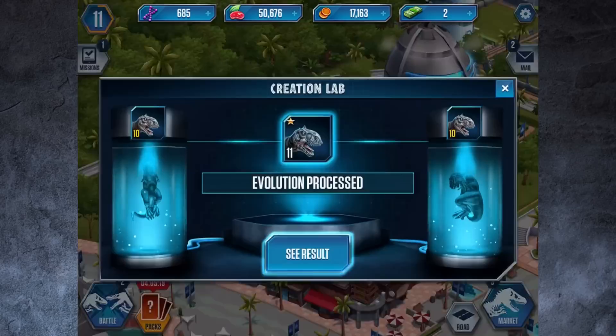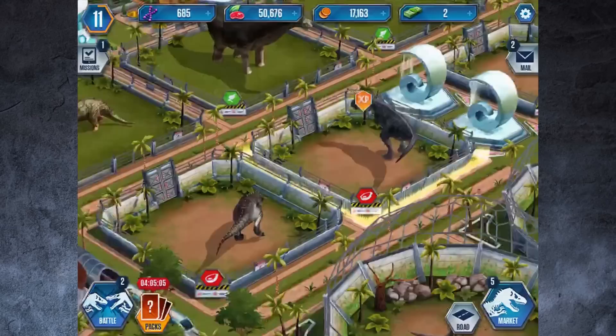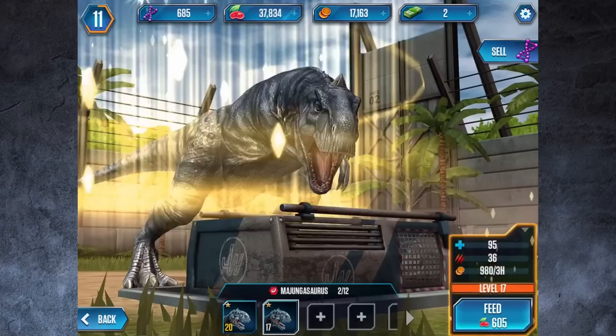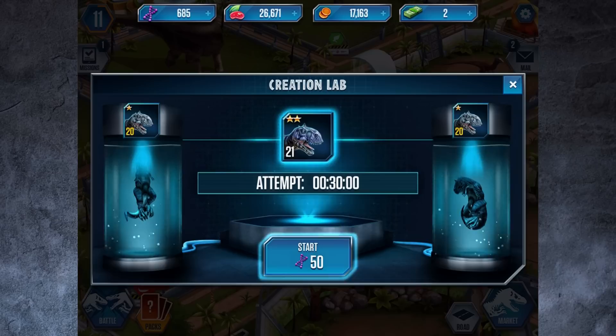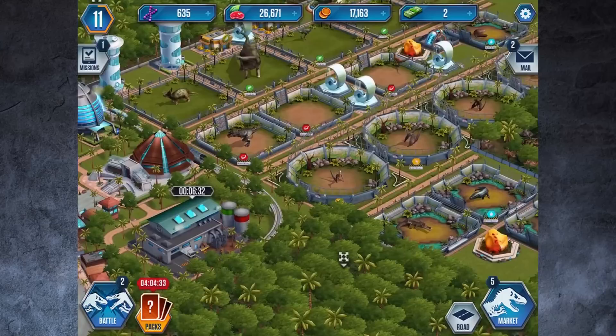Over to the creation lab — our level 11 evolution is complete! Here is Madge number two. We've now got two: one at level 11 and one at level 20. I do want to buy a legendary pack in the next video — if you want to see that, smash the like button and let's get over 5,000 likes. We're going to get this guy to level 21 — that'll take half an hour but it'll be pretty sweet.